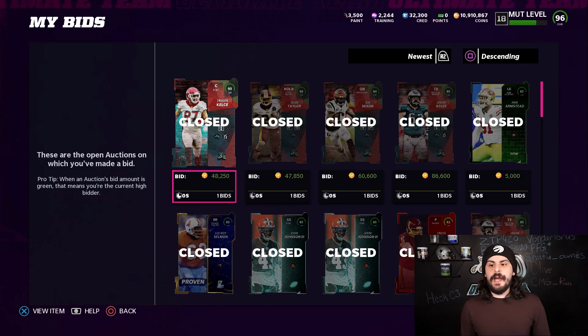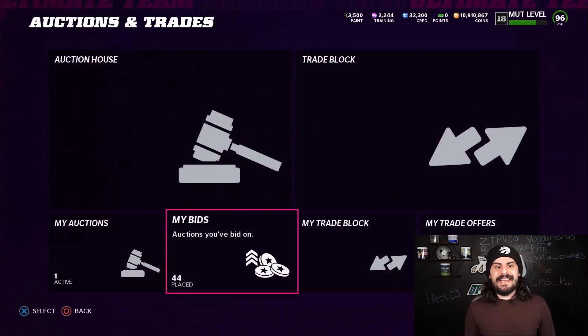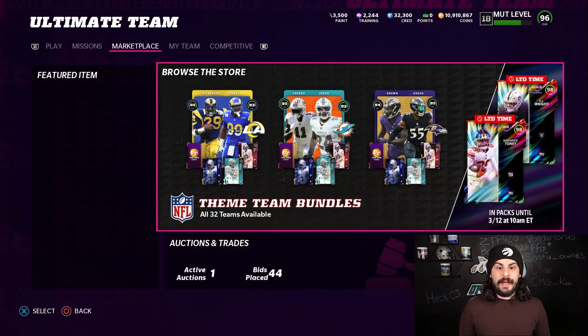Once the new content comes out with the Peyton Manning and the Barry Sanders, I'm going to build one of their sets and try to sell that card for about 250,000 coins. It probably won't go for that much right away — it might go a little bit down. But if you can get as much as possible for it, that's great — because you also get a 95, a 94, and two 93 cards back that you can quick sell for training, totaling 17,750 training.